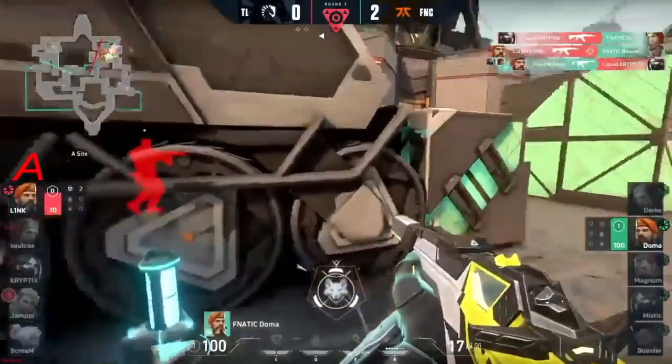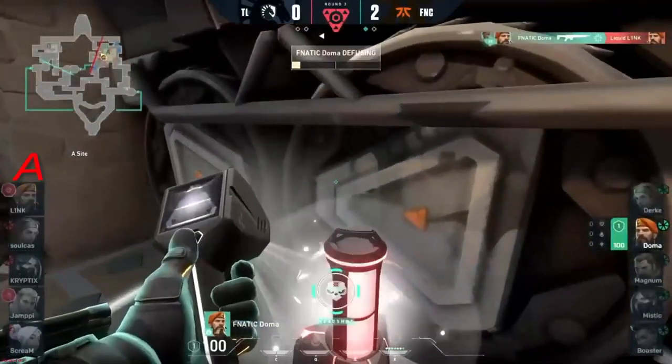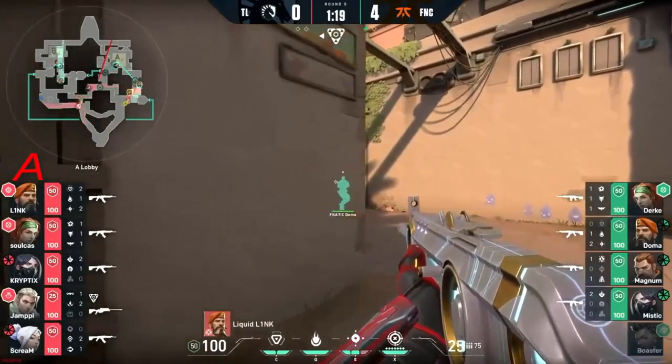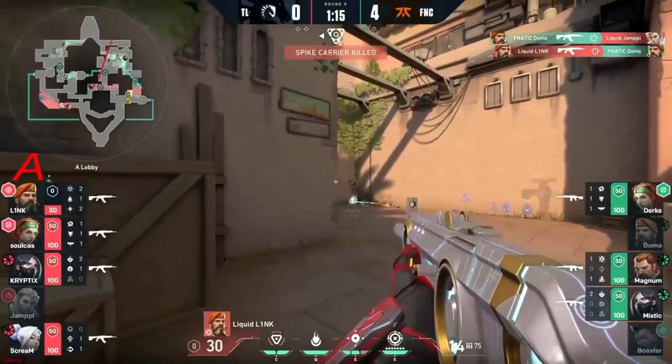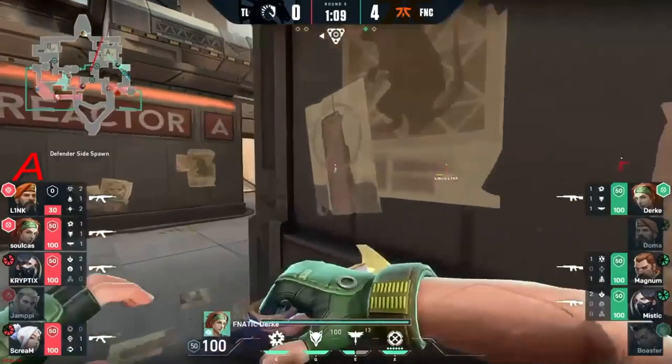Look how favorable that is for Liquid until Doma now in the 1v1 — just the tap and the headshot. That's the close that he needed Doma. But he still has a flash in the pocket and one kind of being recharged. Link seems very aware of that possibility, but the timing was good for Doma to at least punish Yampe. That op kind of removed from the discussion.